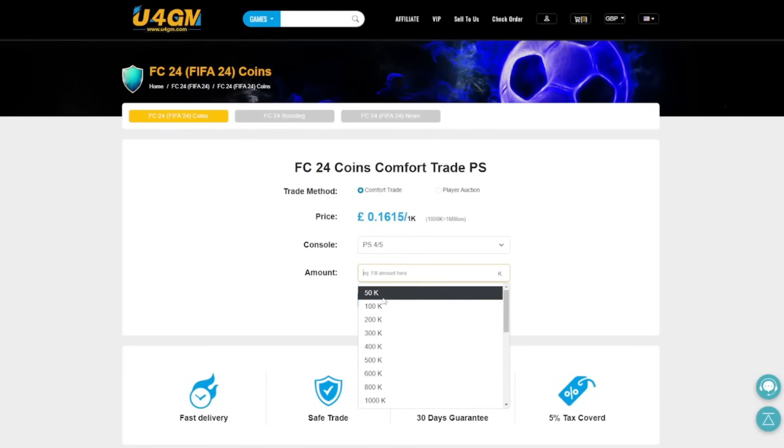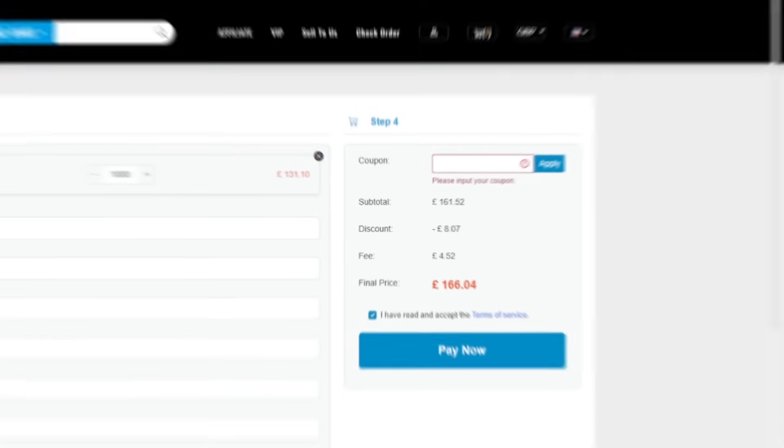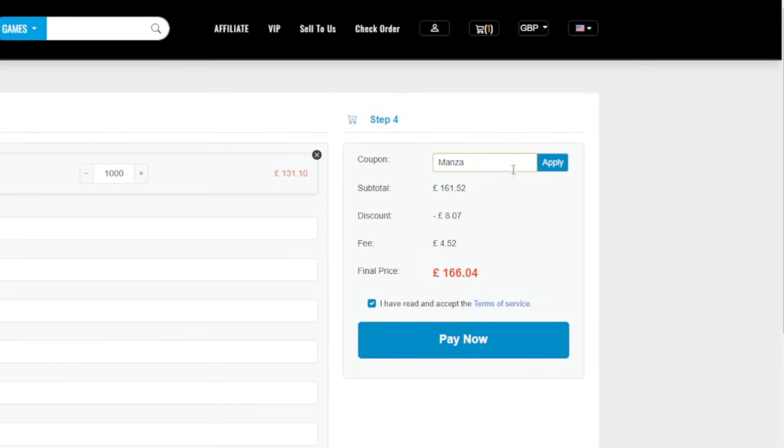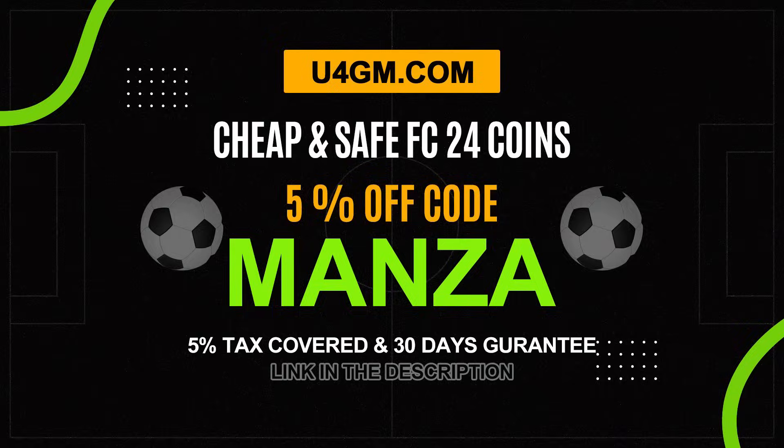If you're looking to get your hands on the cheapest and safest coins around right now, be sure to check out my new sponsor U4GM. Don't forget to use the discount code MANZA at checkout to get 5% off your order. All the links will be in the description down below.